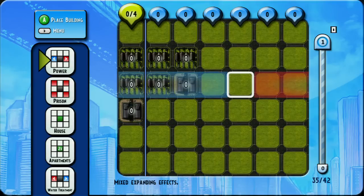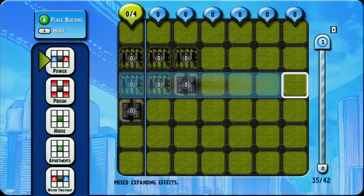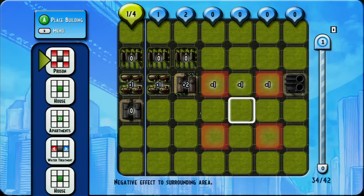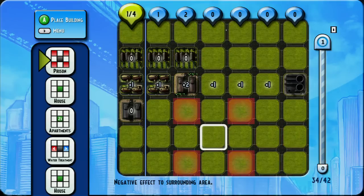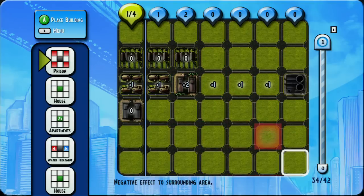Now I have a power station that can give points. On the left it's blue, on the right it's red. The blue means it'll add points to whatever is in its way, and red will take away points. Next is the prison — the prison will take away points from anything adjacent to it on the corner, as you can see where the red squares are.